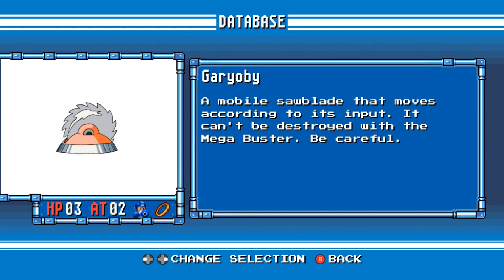Garyobai. A mobile sawblade that moves according to its input. It can't be destroyed with the Mega Buster. Be careful.